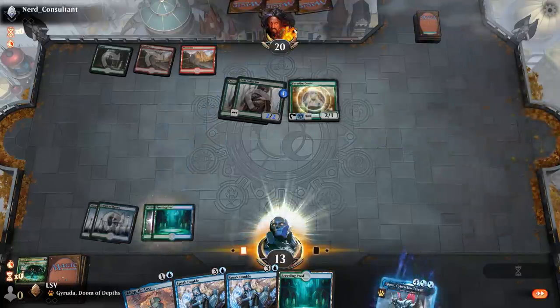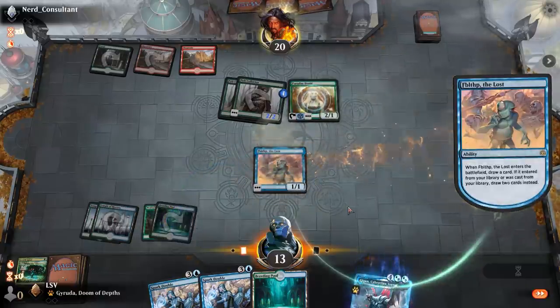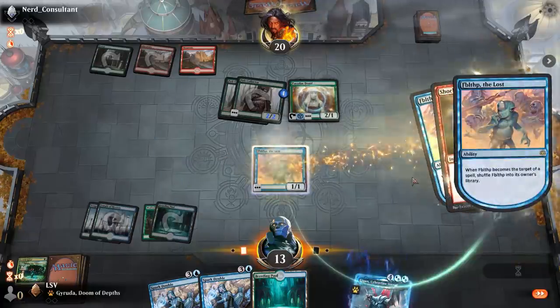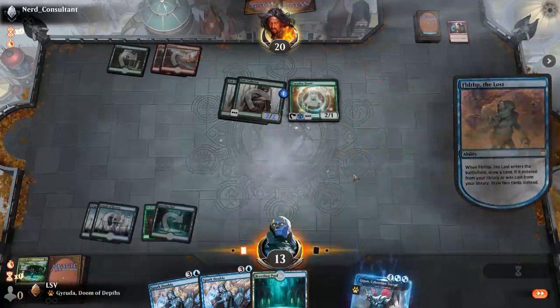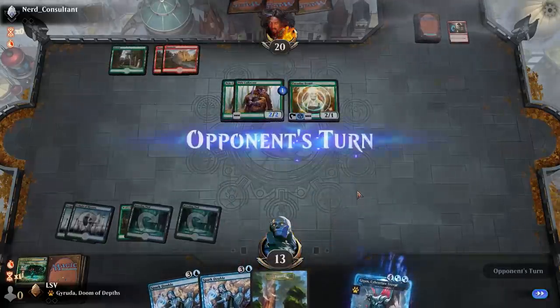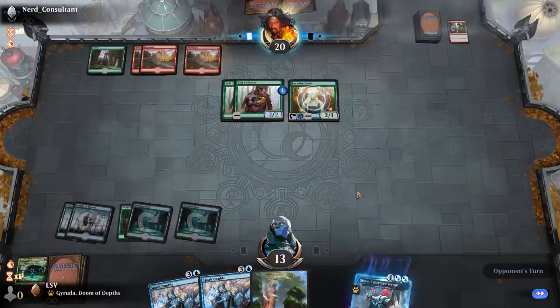They have like a Rimrock Knight in hand — what's causing all these triggers? Are they just playing in full control? They had Shock — they shuffled in. I hope I don't draw Fibblethip. Breeding Pool tapped — worst case they have a Questing Beast then I'm probably dead. Paradise Druid puts me to seven if they don't have a three-power creature.